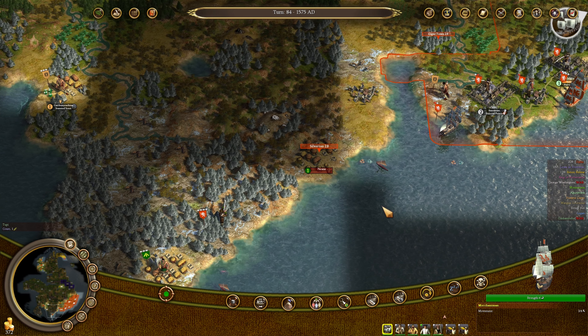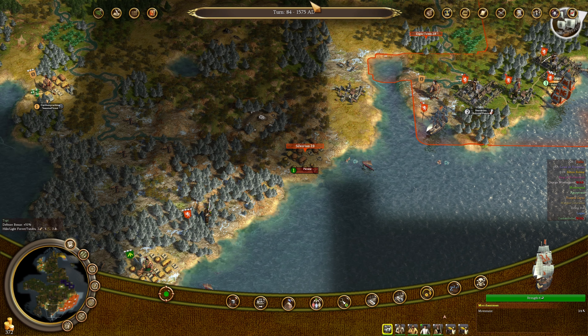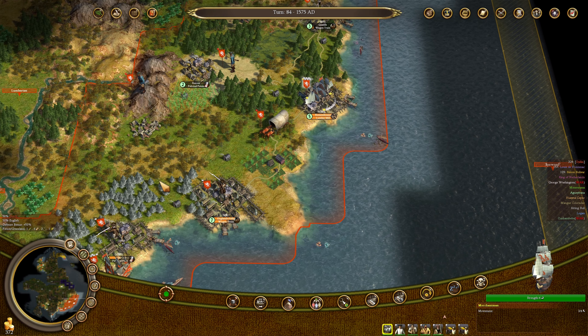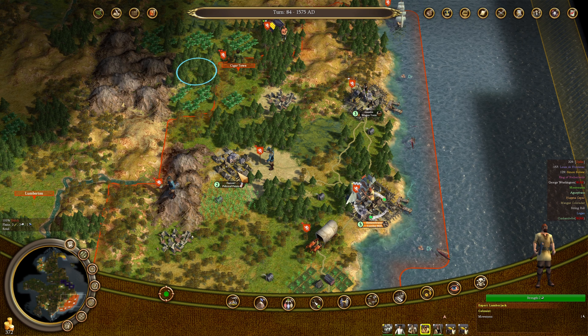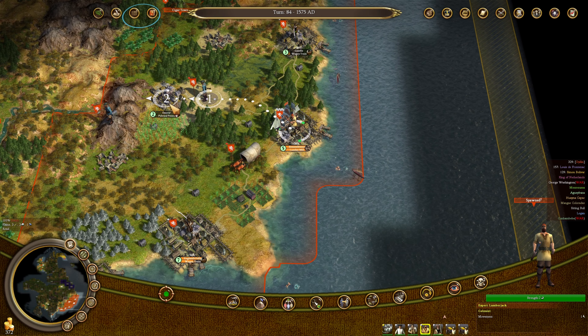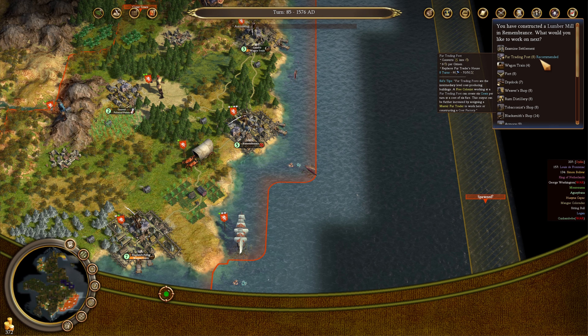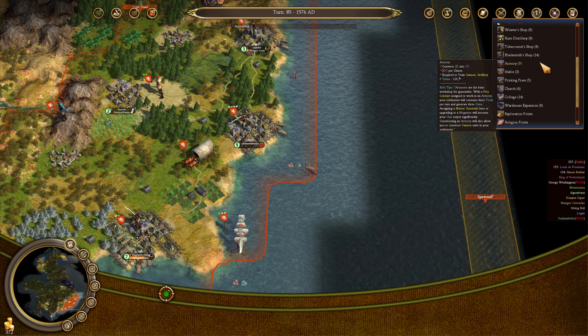Wait — the natives founded another city. I've never seen them do that. The free colonist gets on the boat. The carpenter is going to set him up in England's Folly. We'll also send the lumberjack over to Denver and do some lumberjacking there.